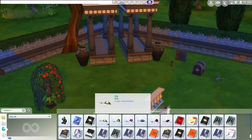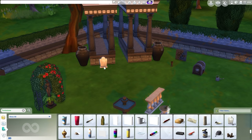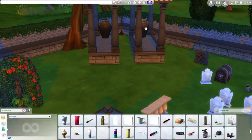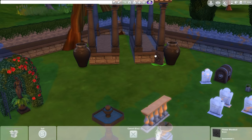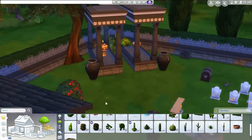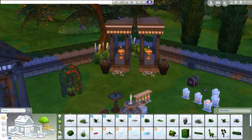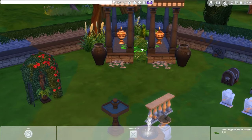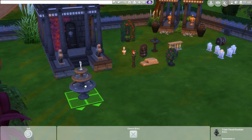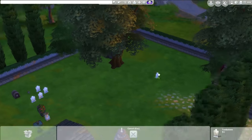If you're wondering where all of these unique objects are coming from, I've used the bb.showhiddenobjects cheat, which basically allows you to type into the search box 'debug' — D-E-B-U-G. That will bring up all the items you'd usually discover through gameplay, so things like tombstones which you'd usually have to kill a sim to get. We've also got a few extra bits and bobs like the death flower, which I put a few of in the basement below because I feel like the sim there would be really creepy and they would have death flowers.